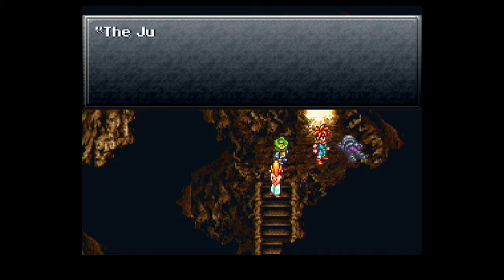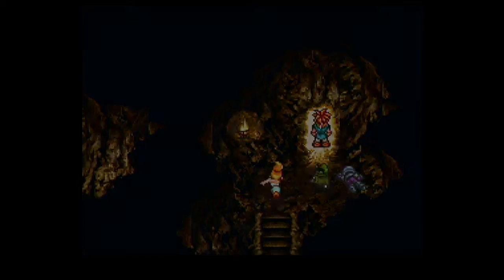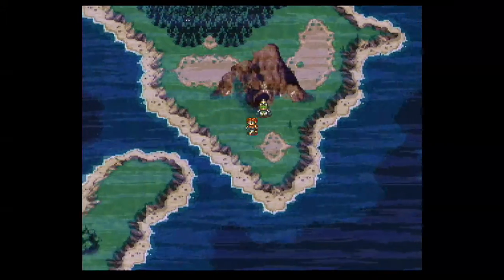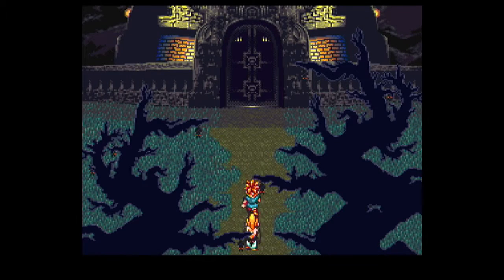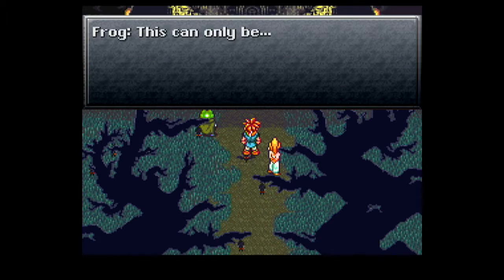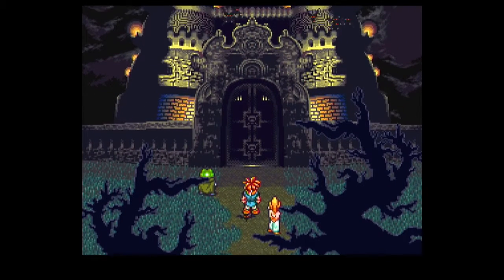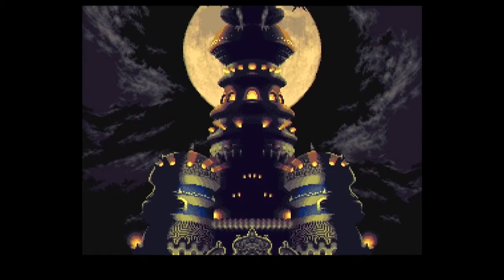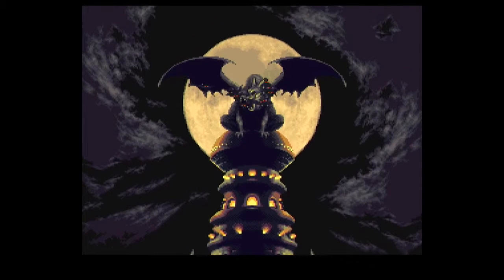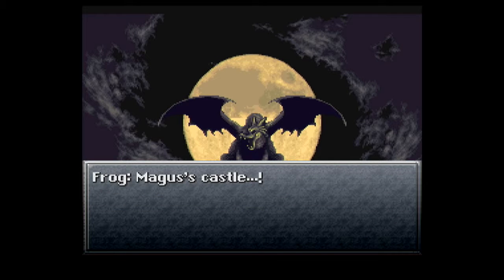A note written in blood: the juggler in Magus Castle strengthens his guard when attacked. Beware. So that's a clue on how to fight a particular enemy known as the juggler — we'll see them quite a bit later.